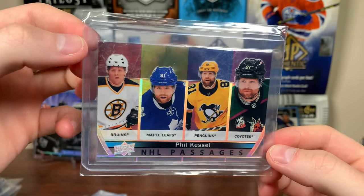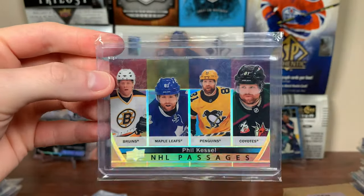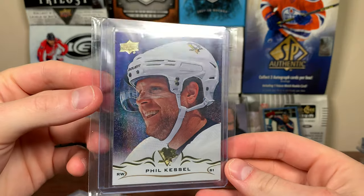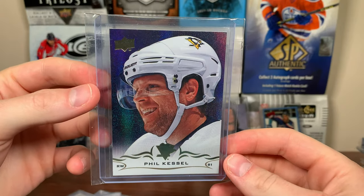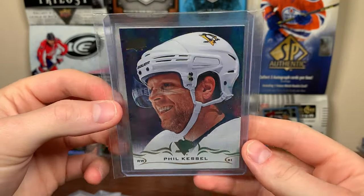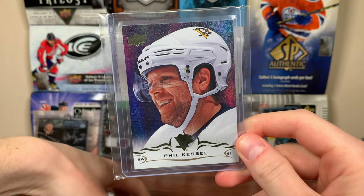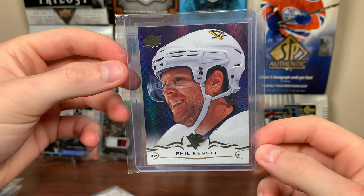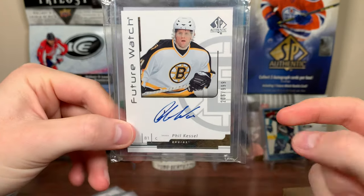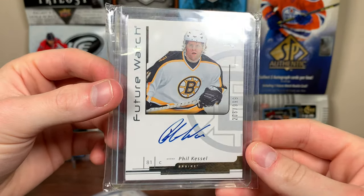NHL Passages Phil Kessel — got to add Vegas to that now. Got him on the Bruins, on the Leafs, two-time Cup champ with the Pens, and on the Coyotes. From 21-22 Series 2, very cool card. We got a Speckled Foil — somebody put some time in to get this one. Phil Kessel Speckled Foil, 18-19 Series 2, that is sick. Another ePack card there. And one last card — Future Watch Auto of Phil Kessel, 06-07. That's awesome right there. I really need to get a Cup RPA Phil — I don't have one.